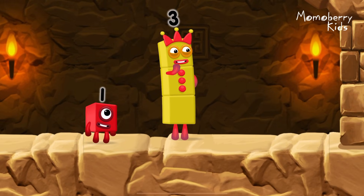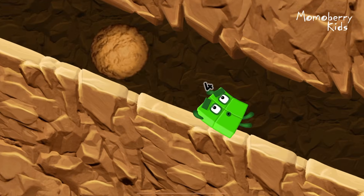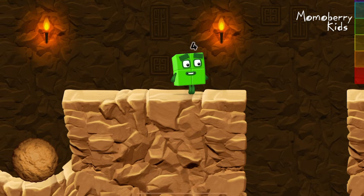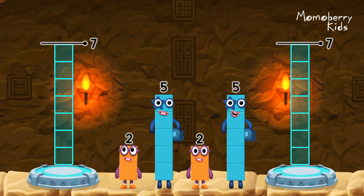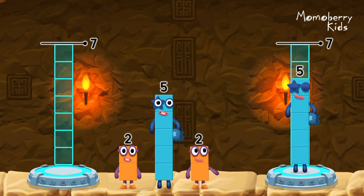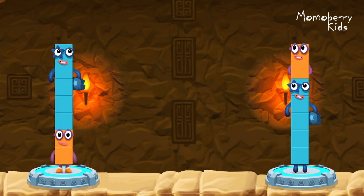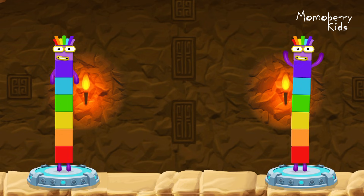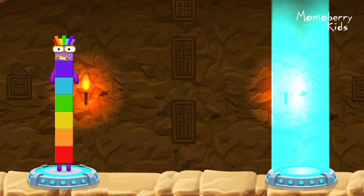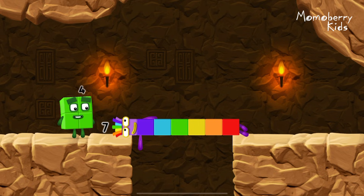I think three might need one's help to get past that wall. Share the number blocks evenly to make two groups of seven. Five. Two. Two. Five. You got it! Two plus five equals seven! Five plus two equals seven! Seven equals seven! I am seven! Great!